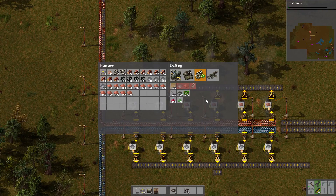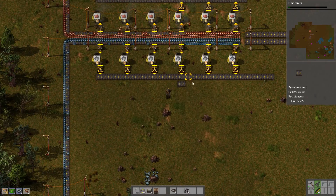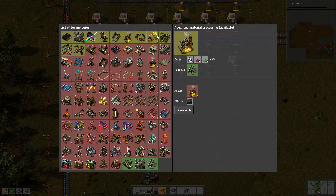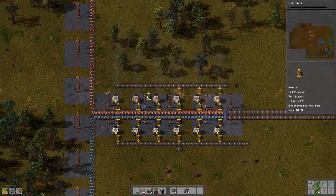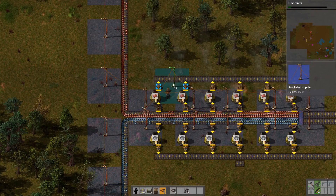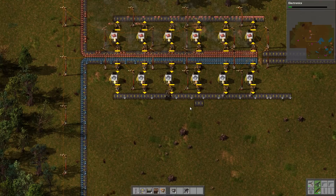We'll just leave a whole bunch of spaces and get this going. It's going to require electronics anyway to get the better poles and steel processing, so let's go change this out. We're going to start making some assembly areas, but we're going to need power here and there. We'll just keep that pattern, come down a bit, and expand as we need to.